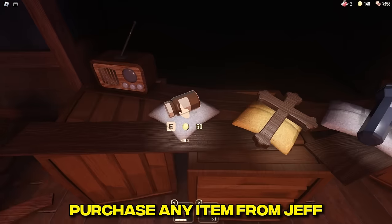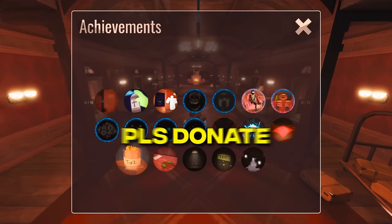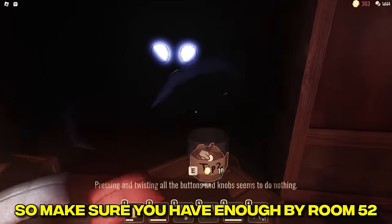Supporting Small Businesses: purchase any item from Jeff. Please Donate: fill up Jeff's tip jar. This will cost you 100 coins, so make sure you have enough by room 52.